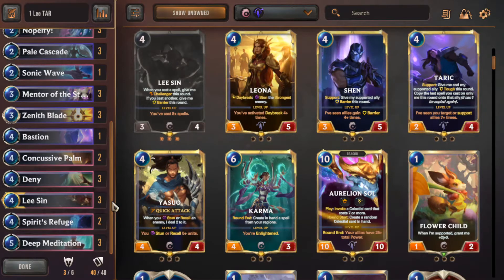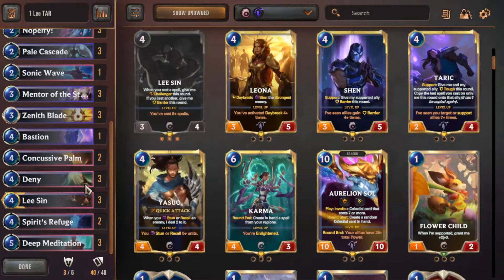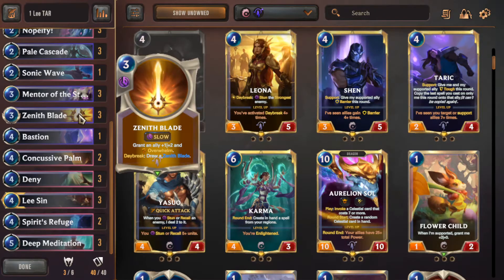In the mid-range and control matchups, it's much more important to get your Lee Sin faster, because control decks are going to crush you with value in the long run. This deck can generate quite a bit of value, but not as much as a control deck like Warmother's. So just heavily mulligan for Lee Sin and try to get the combo as fast as possible — Lee Sin, Zenith's Blade, and Deep Meditation to grab those spells, particularly Zenith's Blade.